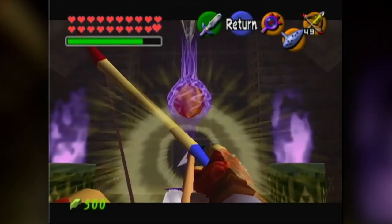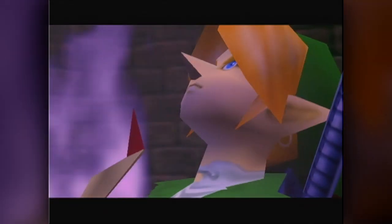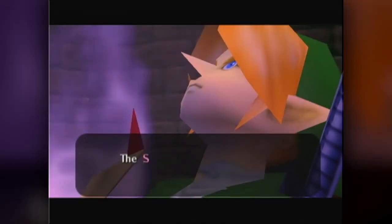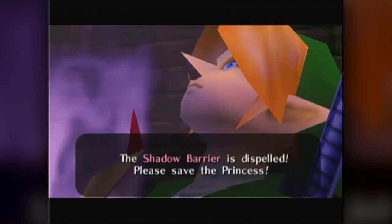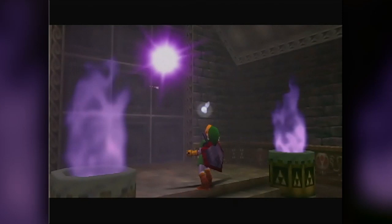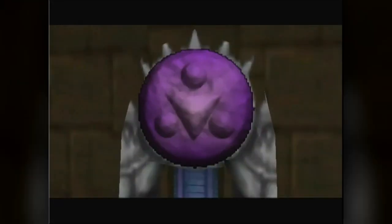Let's get rid of the shadow barrier, friends. The shadow barrier is dispelled! Please save the princess! Thank you, Impa. Did you know your voice sounds a little Russian? I'm not really sure what accent it is — she's gone now. I've always wanted to say that to her but she never gave me the opportunity.